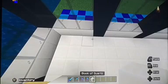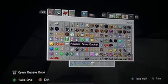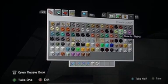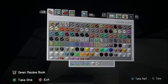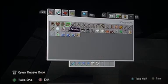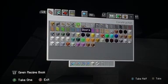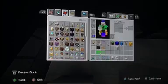Right, so what we're going to do now is we're going to do some shelves. I'll need them stairs first of all, and I'll need the glass panes. I need some slabs. Because of all these stairs I can't see what else I need to get. I think I've got a bit of glass stone. Right, let's do this then.